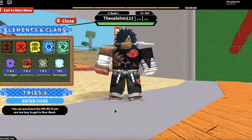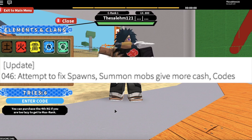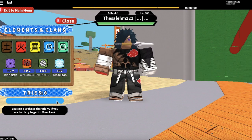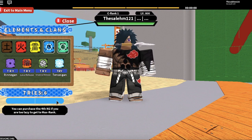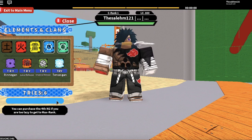Hey, what's up guys — a new update has been released on Naruto RPG. They tried to fix the spawns for the Sazono scroll, and also summon mobs now give more cash. For example, the snake now gives 8,000 — it used to give 7,500. Also, there are new codes. If this video hits 50 likes by tomorrow, I'm going to make a video with all the available codes, and I'll keep making videos for new codes as they come out. Make sure you smash that thumbs up button.